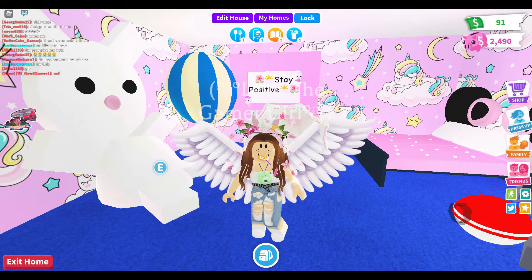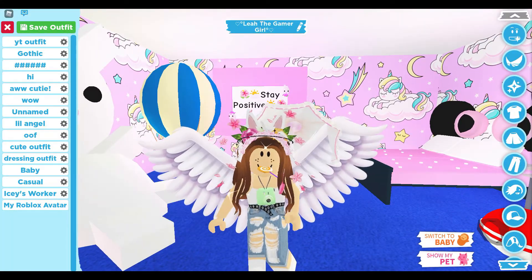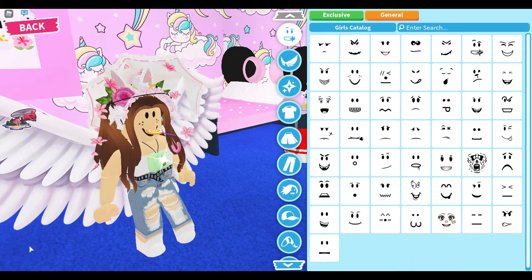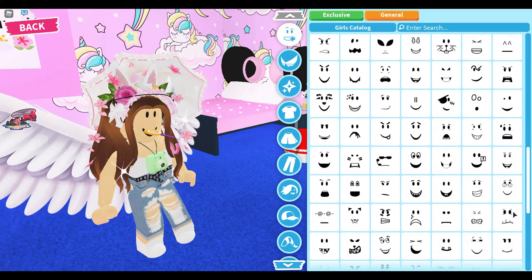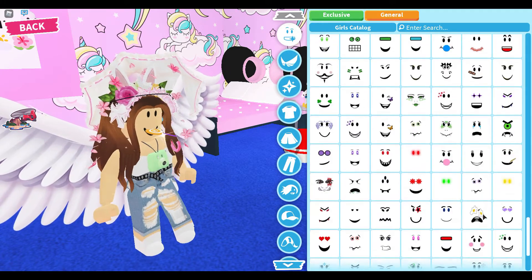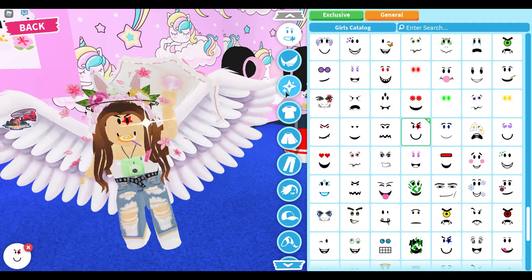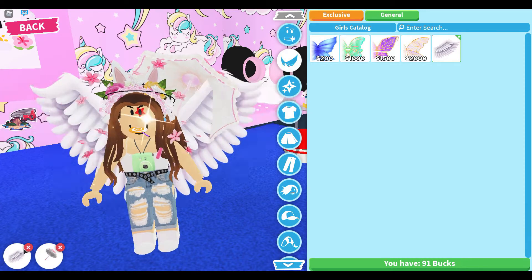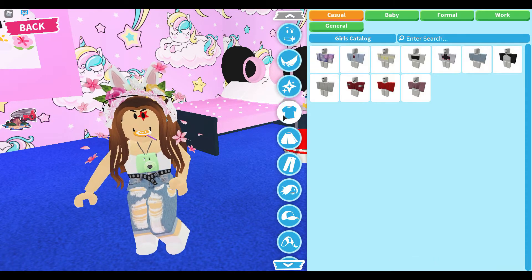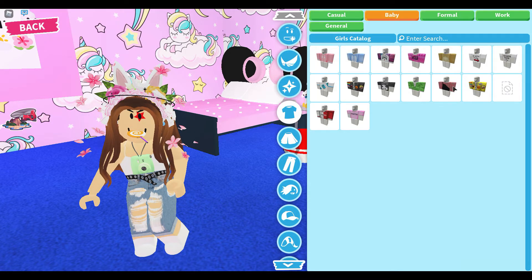The first costume I'm going to do is Harley Quinn — I'm really inspired by this one. First, go to General, delete the current face you have, and scroll down to the bottom until you find this rock star face — it's really similar to Harley Quinn's face. Then make sure to remove everything and go to Shirt, then Baby.